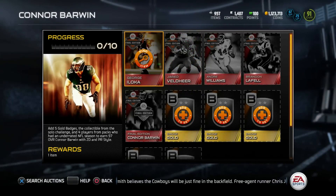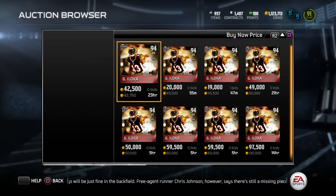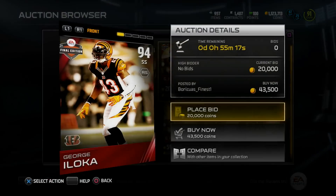Last but definitely not least, the guy I've been waiting on for a minute - honestly I wanted somebody to do a card of this guy - George Iloka. Let's check this beast out: 94 overall strong safety. How much is he going for? He's going for 40k right now, not really a budget beast right now, but his price will hopefully drop.